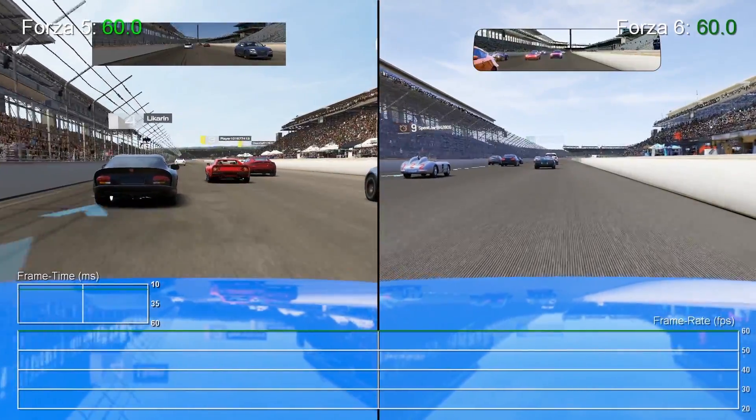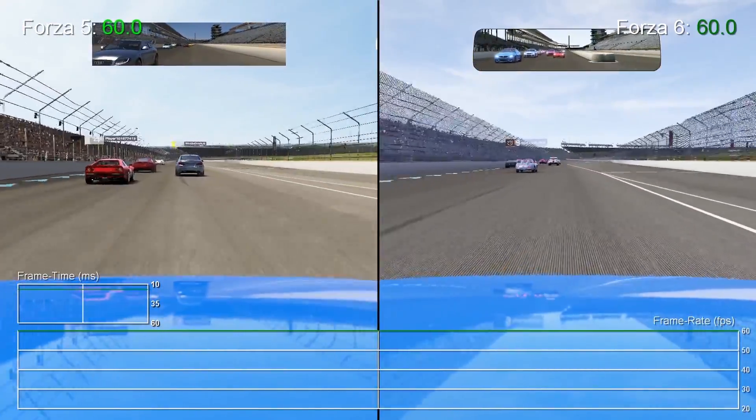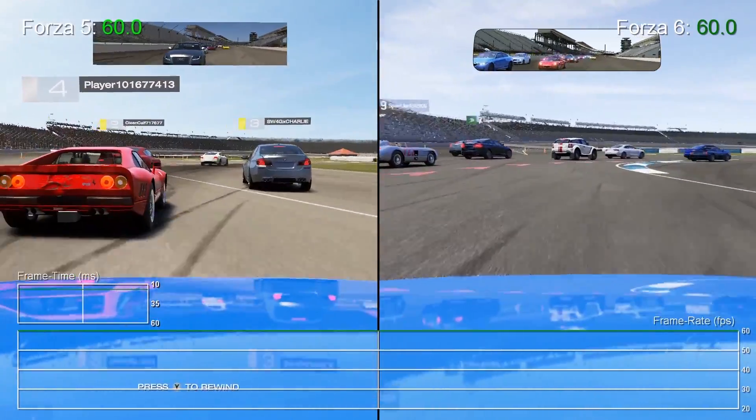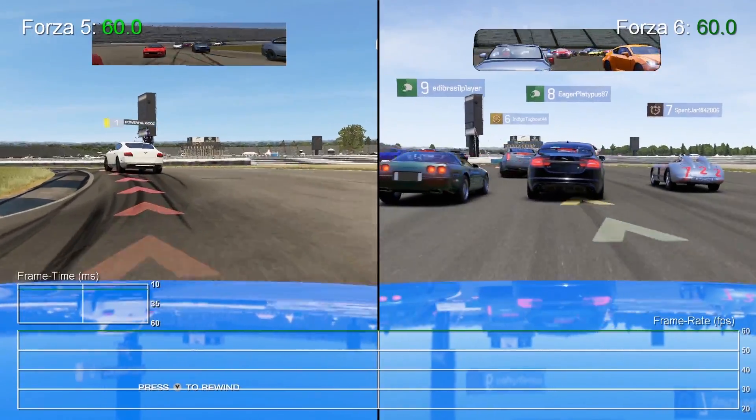That said, some of the technological shortcuts Turn 10 used in Forza Motorsport 5 are retained for the sequel. For example, check out those rearview mirrors at the top there — while the main viewing area runs at a locked 60fps, the mirrors actually run at half the frame rate.